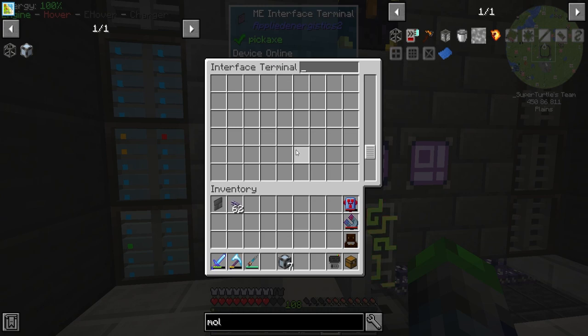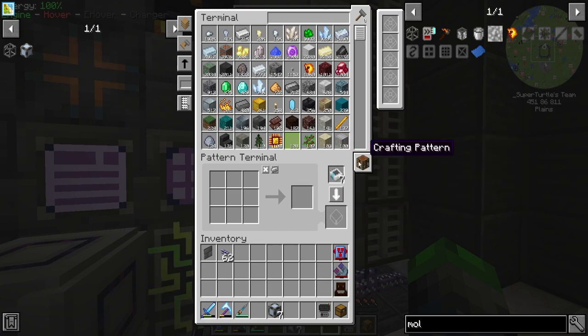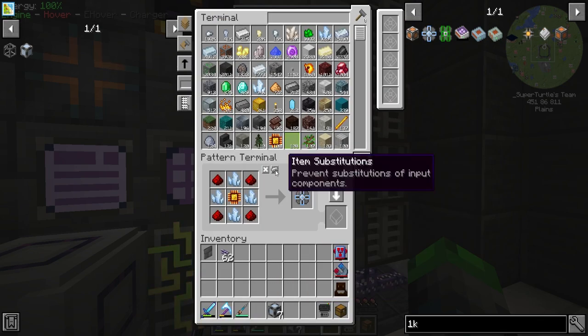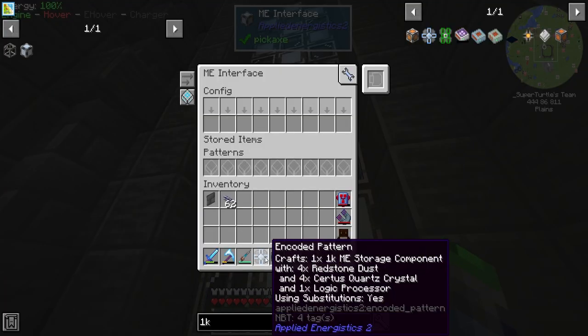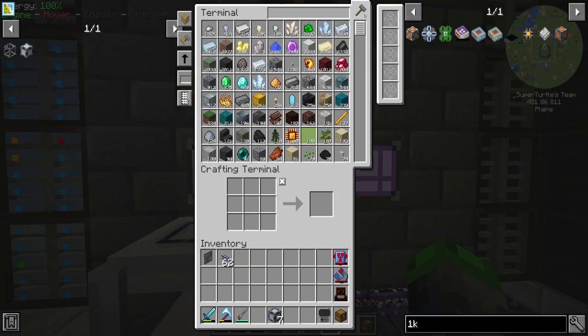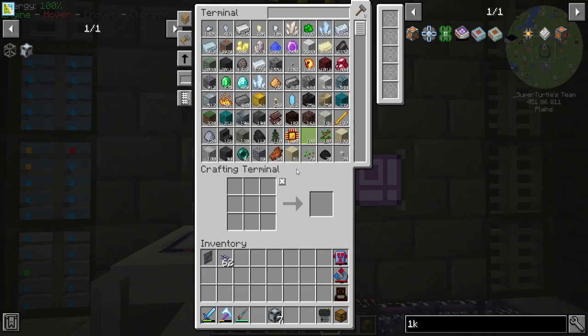Let's do a 1K drive first, because that's what we need. We'll allow substitutions. We place the pattern in the ME interface — bam, there's our recipe. Let's see if we can make 10 of them. It says 10 one-case drives, missing 44 redstone. We need to break the line here — we had too many channels being taken up, but we should see our devices come back online.